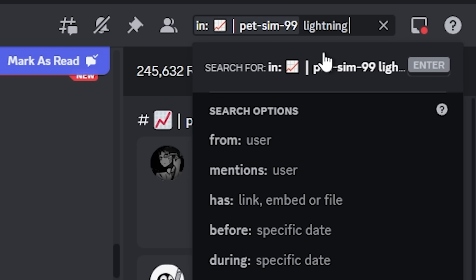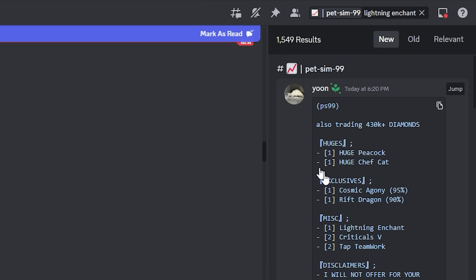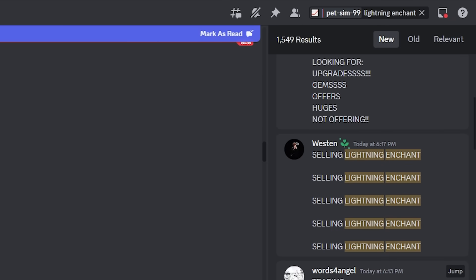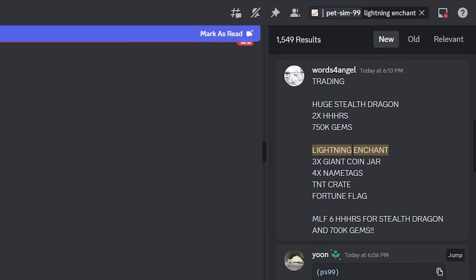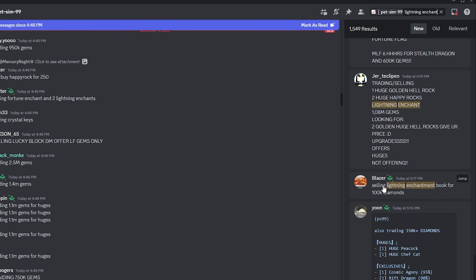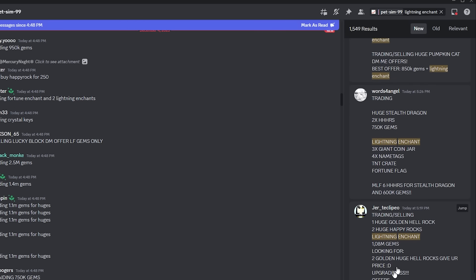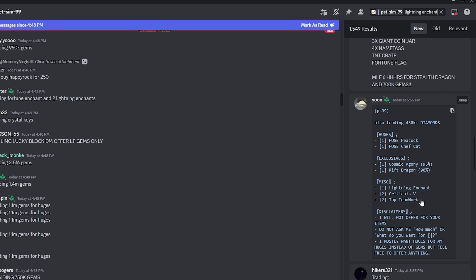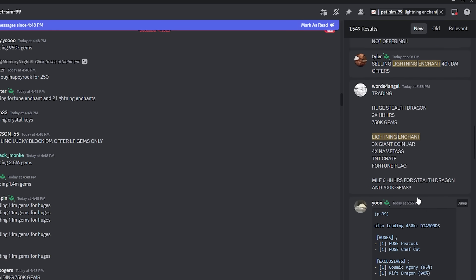Search for something like 'lightning enchant' to see what the price is. When you see a buying listing, that's usually going to be cheaper than what it's actually worth because they can't find it at their target price. When you see a selling listing that says 100,000 diamonds, that's probably overpriced. Look around to see what other people are selling it for and find the middle ground — I usually go a little bit less since things tend to be overpriced.